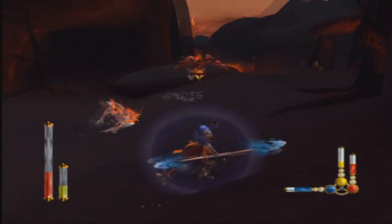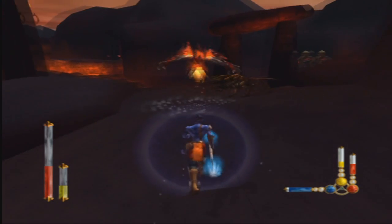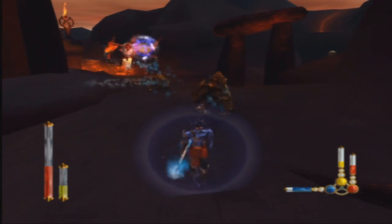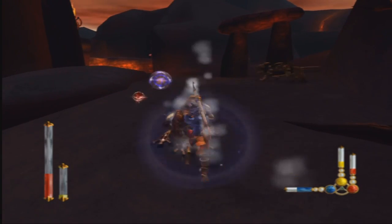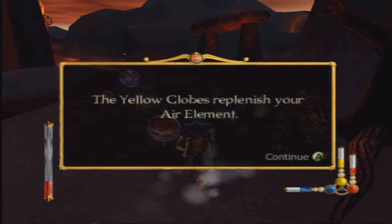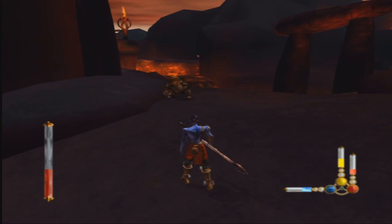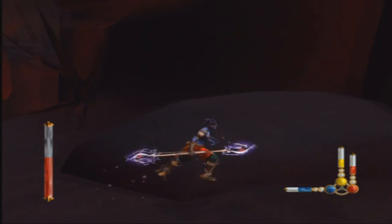I believe catalysts are weak to steam, and I haven't actually been using steam to fight them so far, but I will in future because there's a lot of catalysts in this area. Catalysts are really deadly because even if they're weak to the element, they still take two full combos to kill - real pains in the backside. It's lightning that they're weak to. Yeah, catalysts are weak to lightning, and we do have the powers to take them out. Here's our second save point - it's actually not too far into the realm.